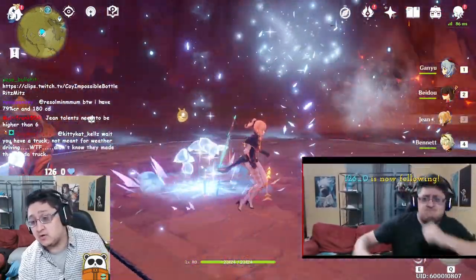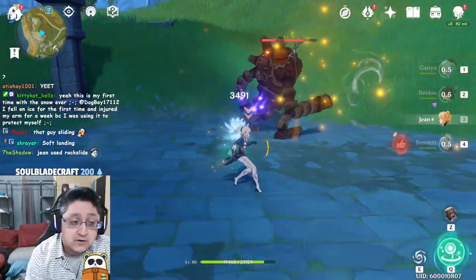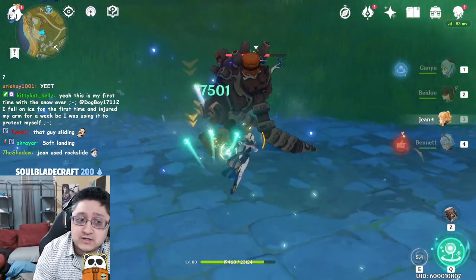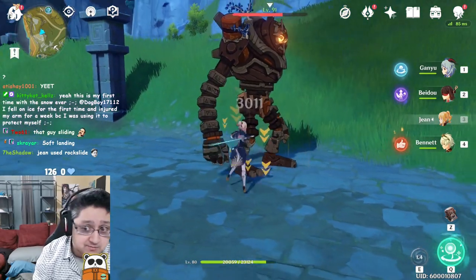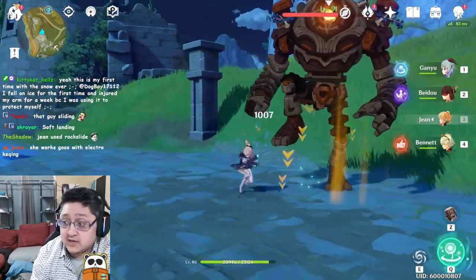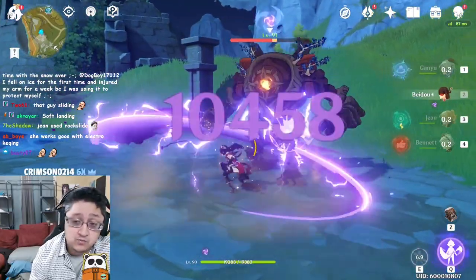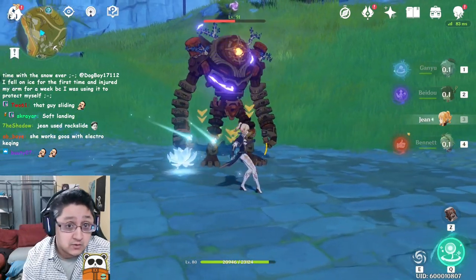I'm also using a Skyward Sword to get the extra Elemental Skill hits in — I don't have an Aquila Favonia, so I can't use that. For physical Jean in open world, I find it to be okay and decent, but if I leveled my normals past level 6 I'd see more damage. In overall honesty, I don't like Jean on a physical-style build; I don't find her to be a valuable main DPS, though she can be okay.